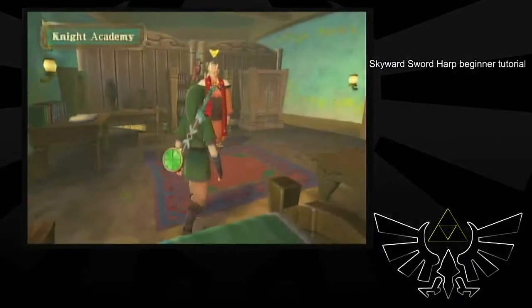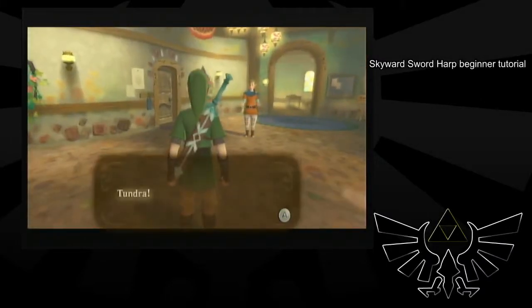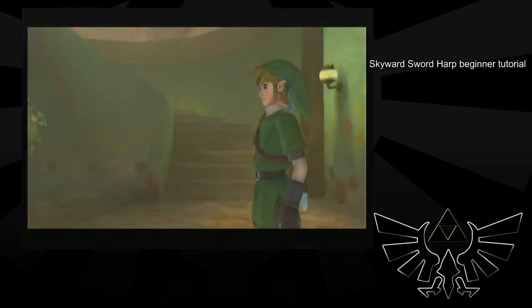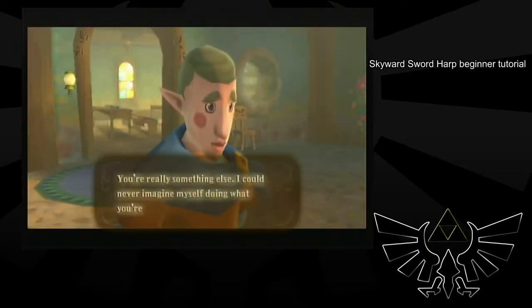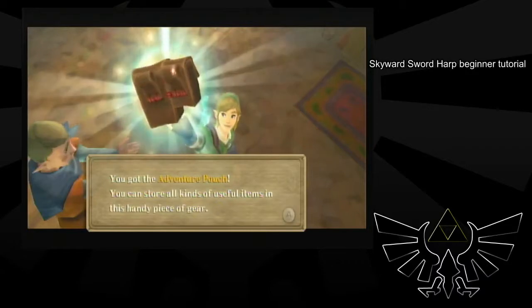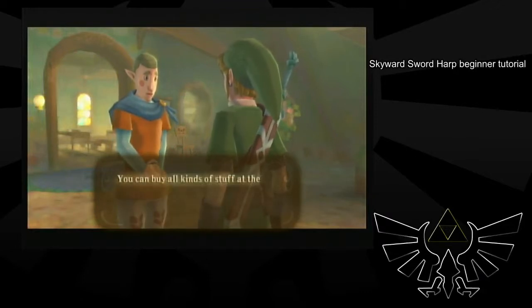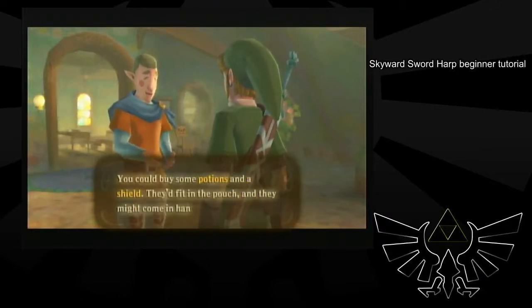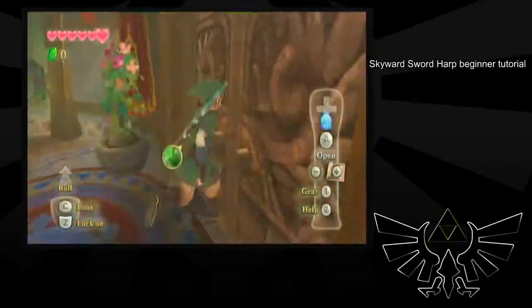I don't like to hold A before this cutscene starts because when you get back in-game you'll talk to the headmaster, which wastes time. It's actually possible to skip the Adventure Pouch, but I highly recommend getting it. It's really useful because you put the shield in the pouch, and we're about to get a free shield right out here. The shield speeds up fights and is a really useful item for blocking enemies.